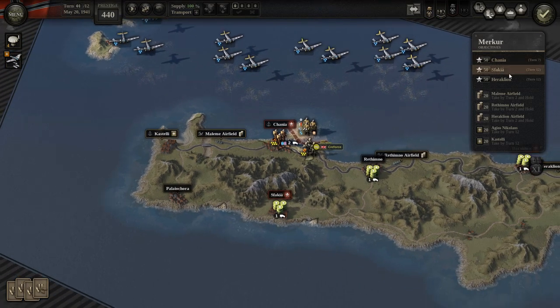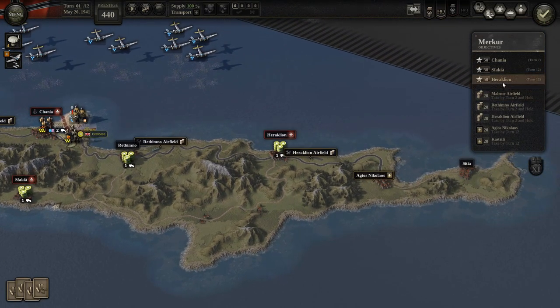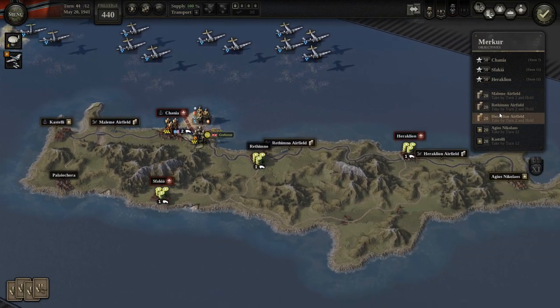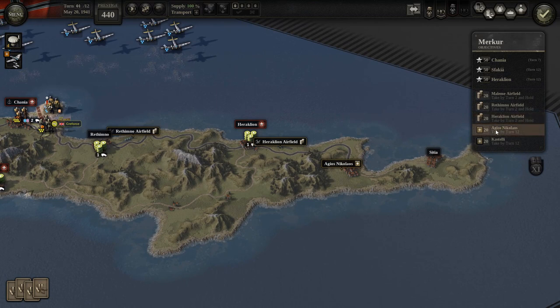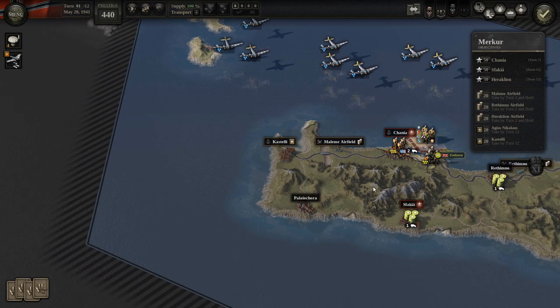Chania is turn 7. Suvakia is turn 12, just like Heraklion. Maleme airfield is turn 2 and hold. Rethymno airfield is turn 2 and hold. And Heraklion airfield is also turn 2 and hold. Agios Nikolaos is turn 12 and Castelli is also turn 12.